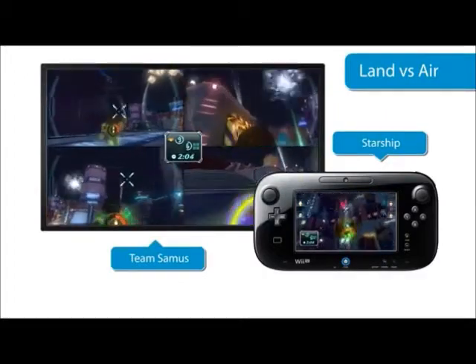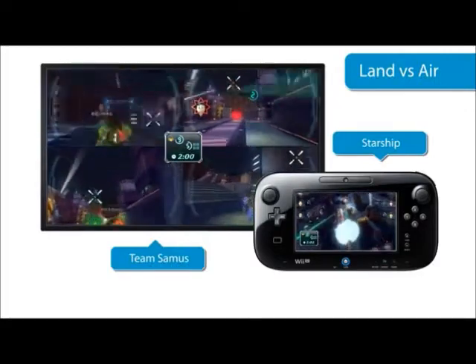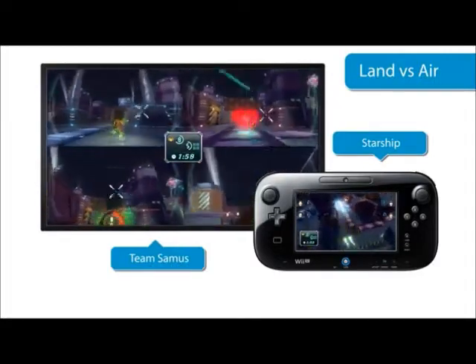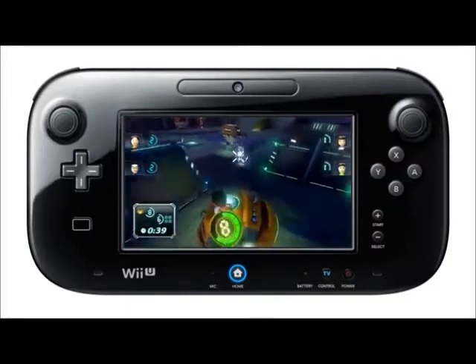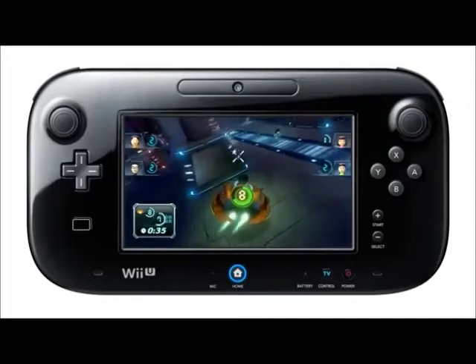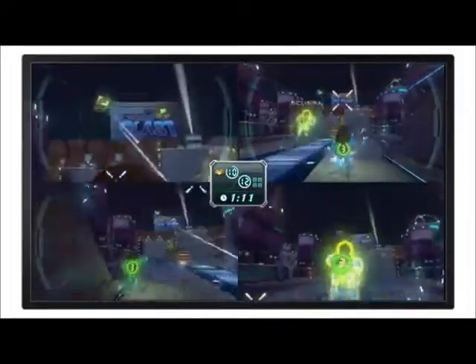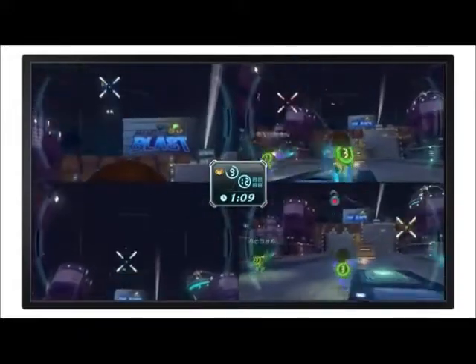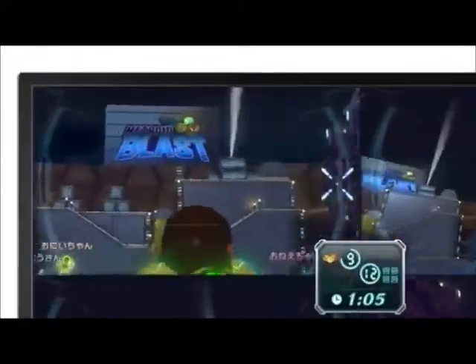There are two teams. One player controls a flying starship, and the other plays Samus on the ground. The starship player uses two sticks on the Wii U Gamepad to control the ship and attack the Samus characters from the air. The other players use the Wii Remote Plus controllers and Nunchuk to outrun the ship and try to blow it up from the ground.